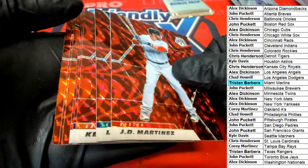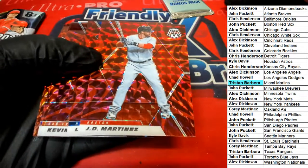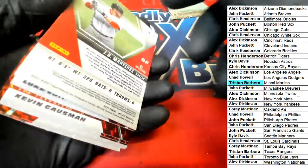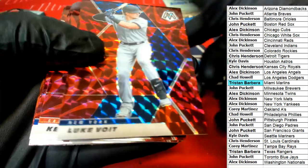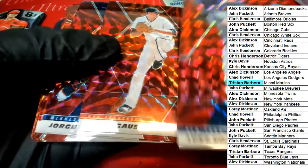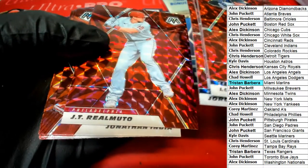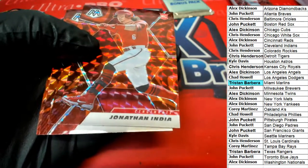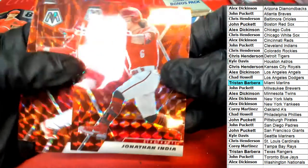Oh look at this bonus pack — oh my gosh! Hopefully get some good rookies through here. JD Martinez — prism mosaics, LA Angels, Phillies. There's a great rookie card right there — Jonathan India, Reds.